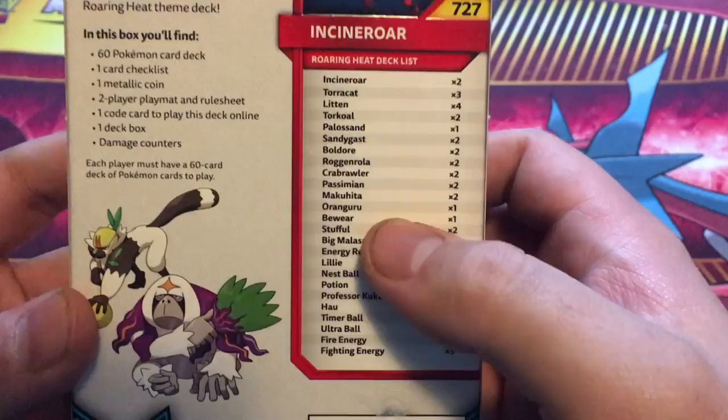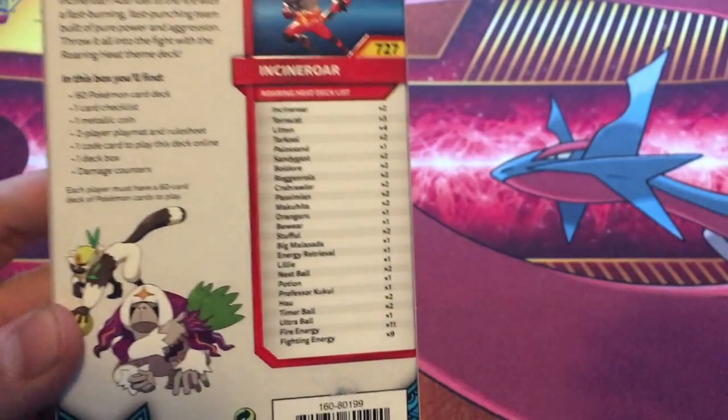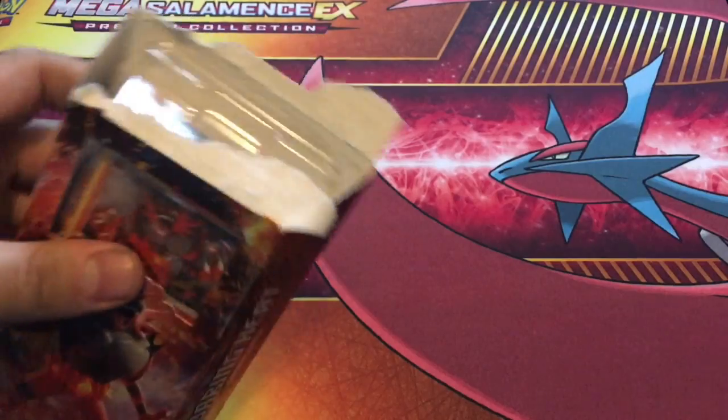I did catch Crabrawler in the game and he's cool looking too. He's like a little fighting crab - purple and blue. He's cool looking. But yeah, let's get into it. Let's crack this bad boy open and show you what you get in here.